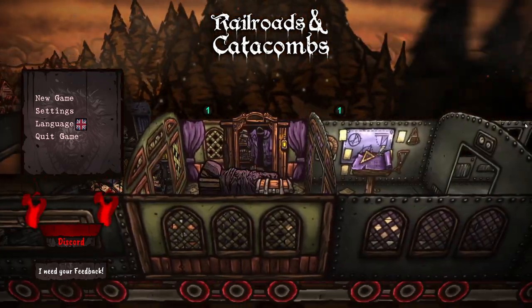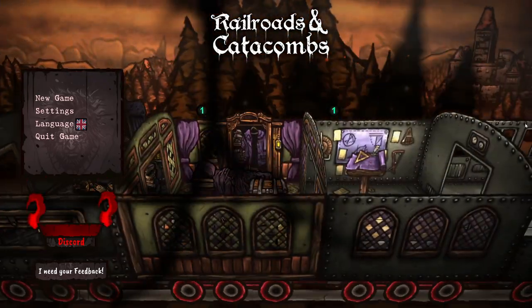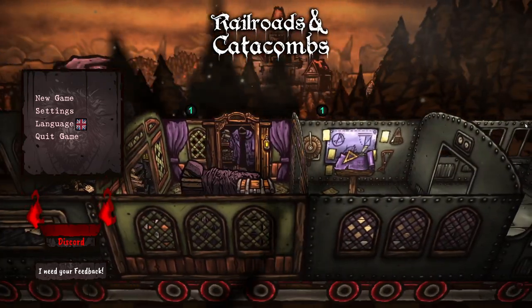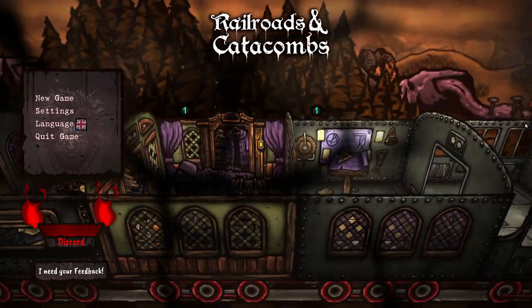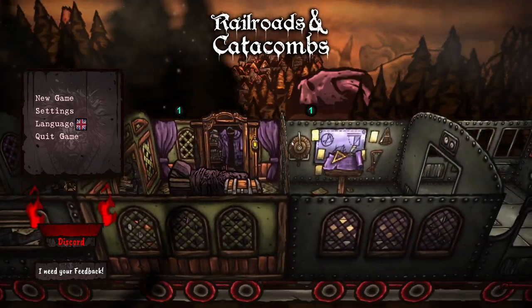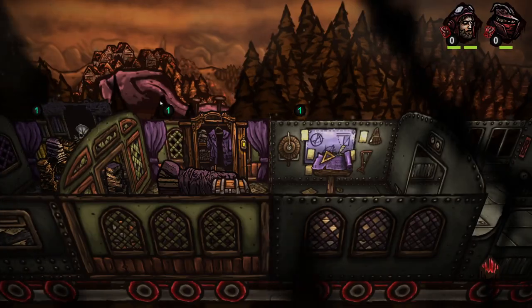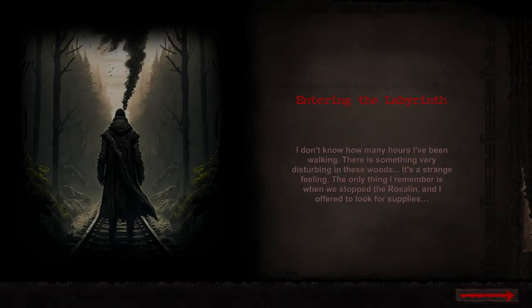G'day! Today we're going to have a look at a game that I've been given a key to from the developers, very kindly, just to check it out. It's called Railroads and Catacombs. This one comes out into early access release, I think on the 16th of September. I got this one a little bit early, so I don't know much about it at all. I guess it contains railroads and catacombs. Let's jump on in.